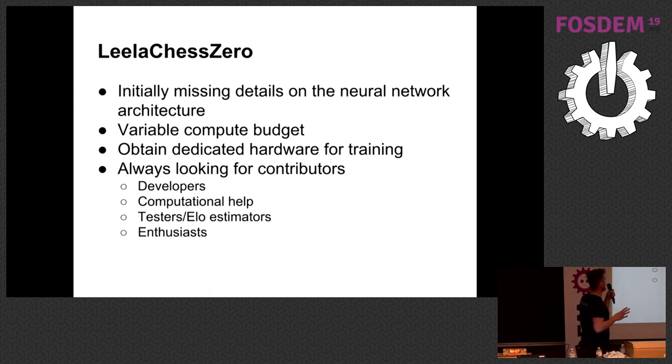We did run into a lot of technical challenges. The preliminary paper by DeepMind missed a lot of the technical details on the exact architecture of the neural network. Google had a massive amount of compute power that they threw at it, whereas we would rely on the community to lend us their GPUs. They would play games on their GPUs, and those games would be uploaded to a server — initially to my homemade NAS, then trained on my local desktop computer. But as the project grew, this quickly became intractable, so we did a bit of crowdfunding and got some dedicated hardware.